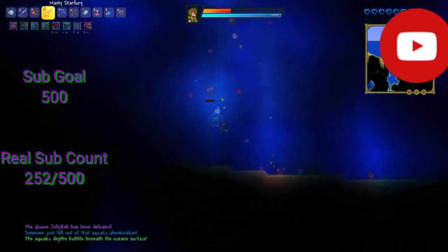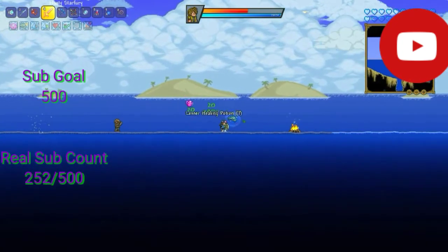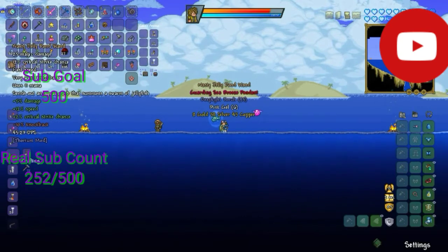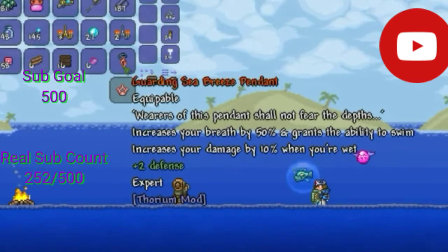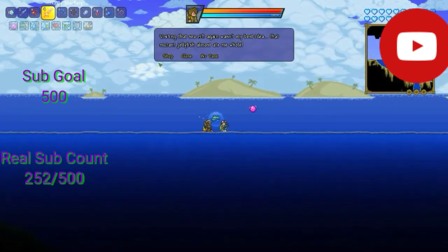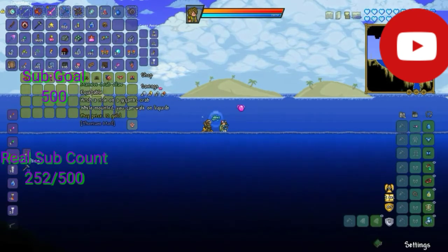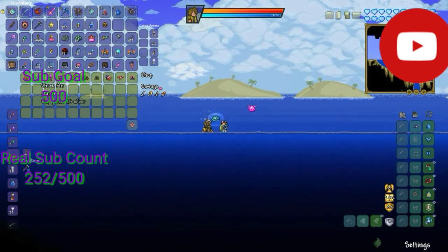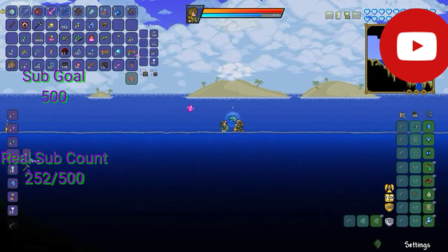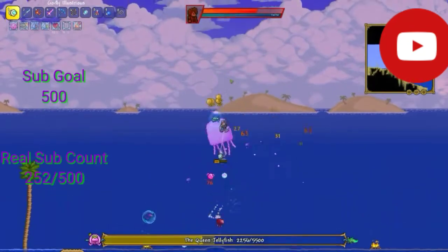That's how we do it! The queen jellyfish has been defeated. Man, that was a really intense fight - I almost died. The queen jellyfish is definitely one of my most favorite bosses from this mod so far. Treasure bag time - a nasty jelly pond wand. Sea breeze pendant: wearers of this pendant shall not fear the depths, increases your breath by 50 and grants the ability to swim, increases your damage by 10 percent when you're wet. Cool. And visiting that sea rift again wasn't my best idea - that mutant jellyfish almost ate me whole. Ancient ocean armor, cool. We can get shark fins and corals from him.